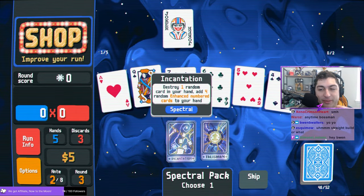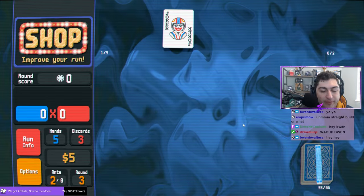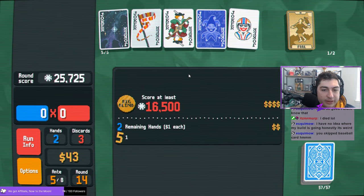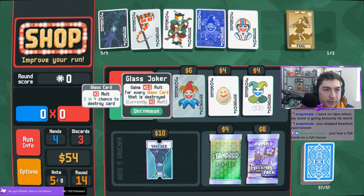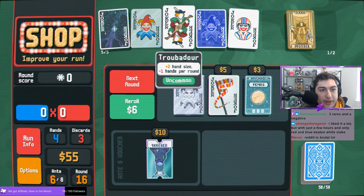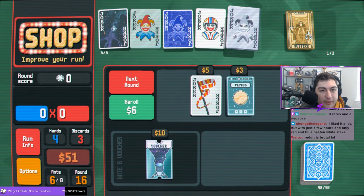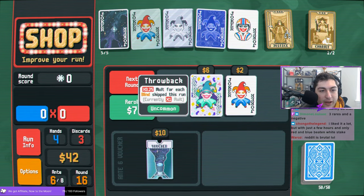Number three: speaking of shops and spawns, Glass Joker, Stone Joker, Lucky Cat, and Steel Joker will not spawn until you have at least one card with the respective enhancement associated with that joker. For example, Glass Joker gives X-mult for every glass card that breaks but will not spawn in shops, packs, or otherwise until you have one glass card in your deck. The same goes for Stone Joker with stone cards, Lucky Cat Joker with lucky cards, and Steel Joker with steel cards.